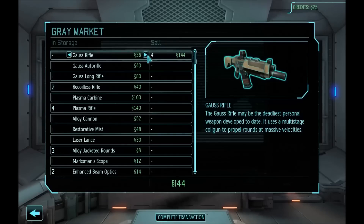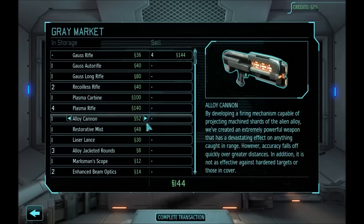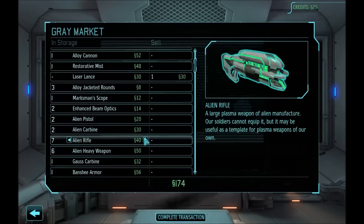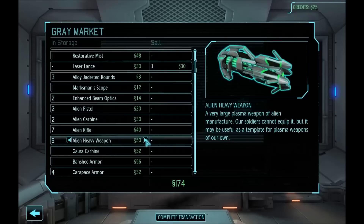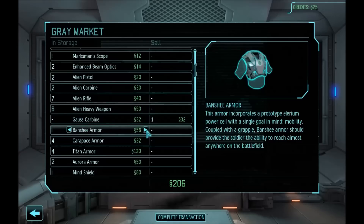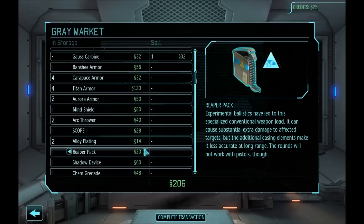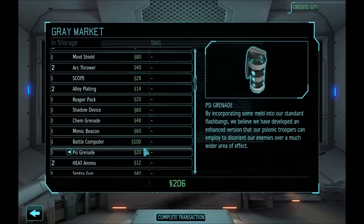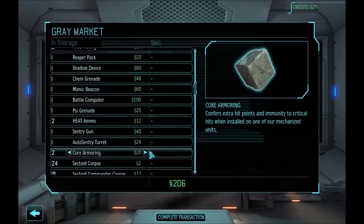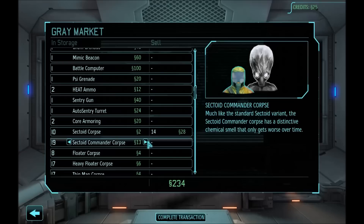Where do I think I'm getting the money from? Let's start selling the gauss. I'm gonna keep the long rifle and auto rifle. I don't think we are going to be using laser lances anymore. We have 7 alien rifles, that's gonna be okay for plasma cannons. Alien heavy weapons we have enough. Chaos carbine - you are unlikely to ever be needed again. We will need a sentry gun for the SHIVs eventually - we will start taking SHIVs again when I have a surplus of resources. I'm gonna build a couple of the floating SHIVs, they're awesome.